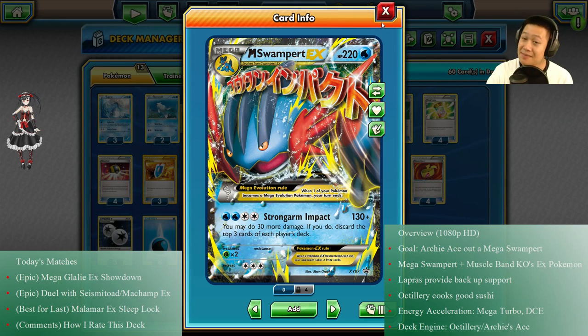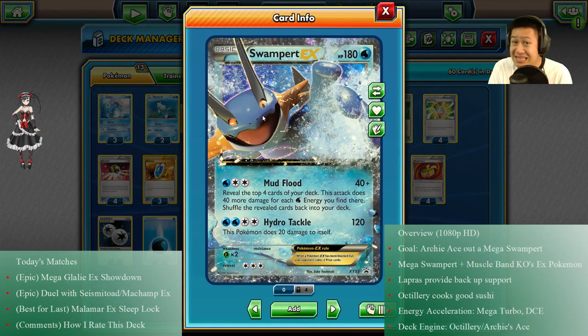Some of you may be saying there's no Spirit Link, but sometimes it's just easier to evolve from regular Swampert. Mud Flood is its first attack — 40 damage, but if the top four cards are Water Energies off your deck it does 160, which is never going to happen; it's usually 40 or 80. Hydro Tackle does 120 but 20 damage to itself — with Rough Seas you can cancel that off. It's an okay EX Pokémon, not as awesome as the Mega EX version.